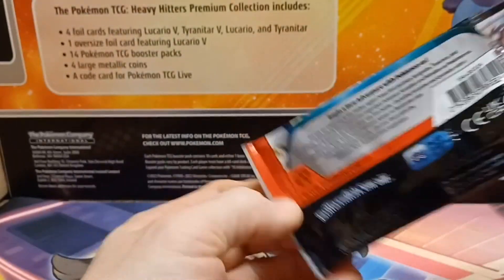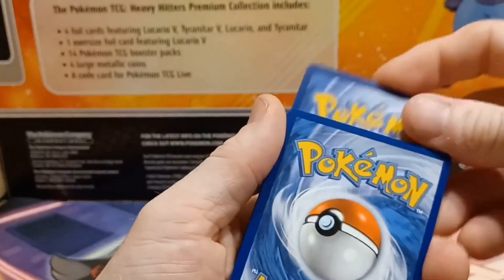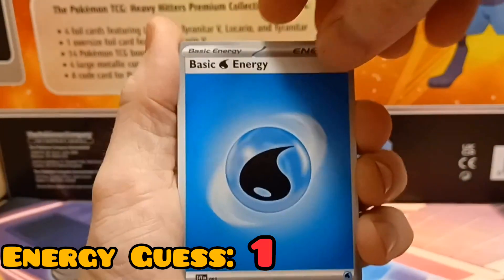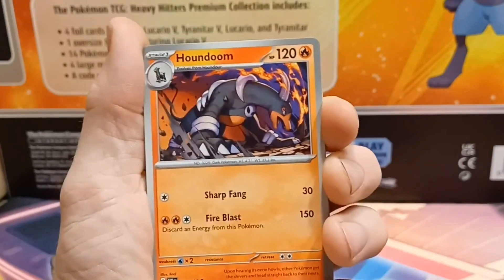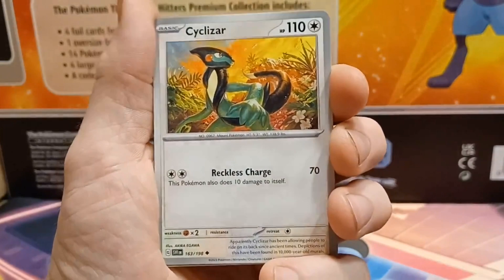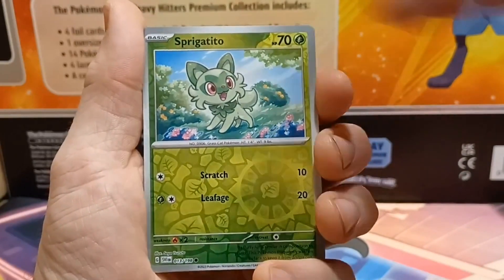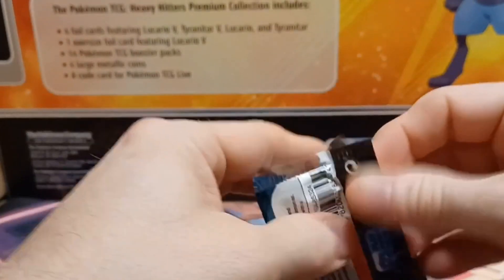How's everyone doing? Hope everyone's enjoying their Pokémon openings — let me know anything you've pulled. Water energy — we'll get a point! I should keep track of these points. Let me know what some of your big pulls have been this week — let's get some conversations going in the comments. We got Mankey, Sprigatito, and Houndstone. So far nothing too exciting, but we've got a lot of packs to go through today.